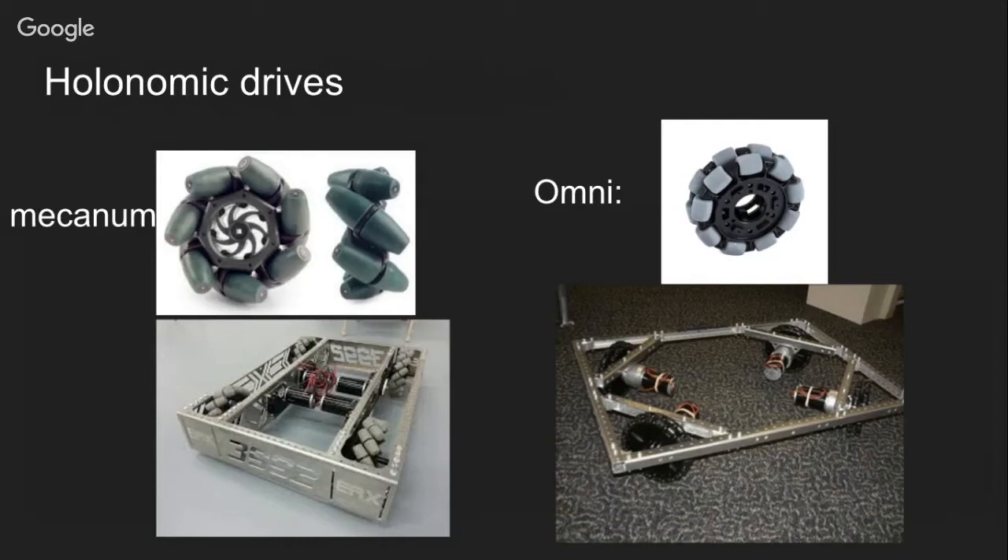Another type of wheel to achieve holonomic movement is the mecanum wheel, which also has rollers at a 45-degree angle. Placed in a standard tank formation, you can use different configurations of moving some wheels forward and some backward to create sideways movements, forward movements, and diagonal movements. This seems great, but it definitely has some downsides.